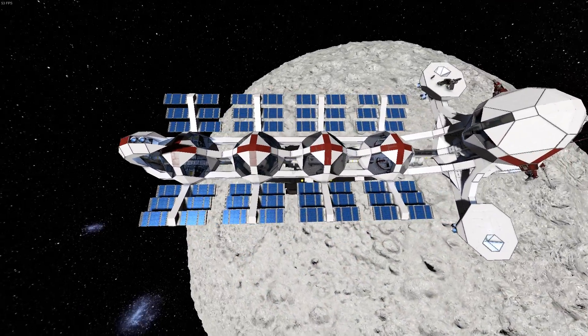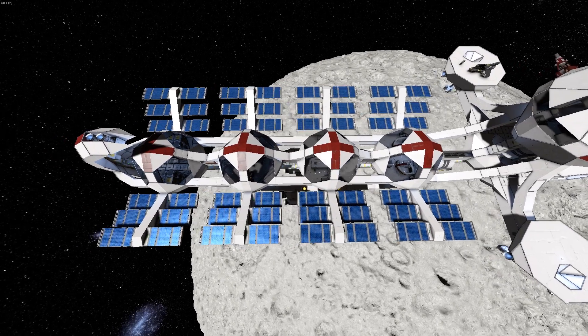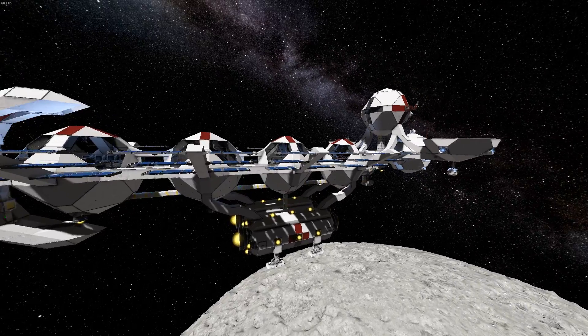Each sphere is completely self-sufficient. You could cut this ship into four pieces, separating each sphere, and as long as the outer hull of the sphere has not been compromised, it can self-sustain itself because it has its own power and oxygen supply. And the bridge is even a sphere with a kind of interesting thing going on.